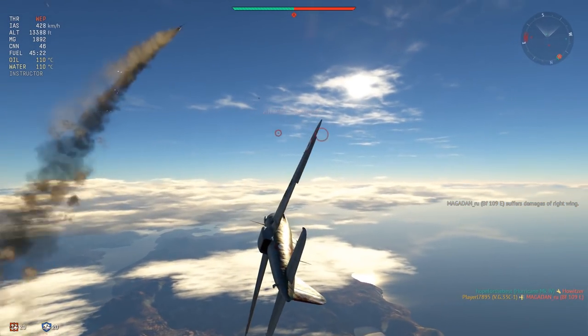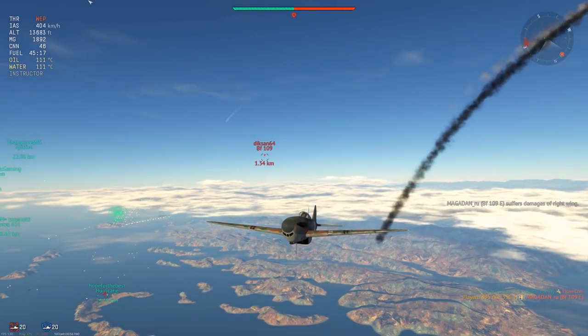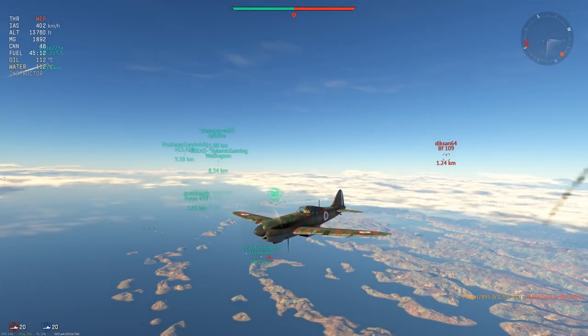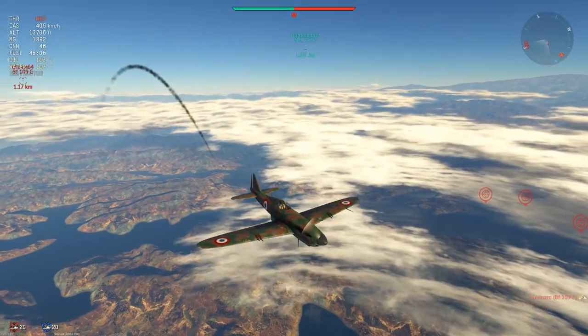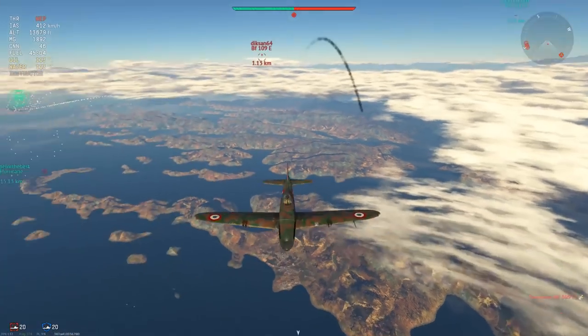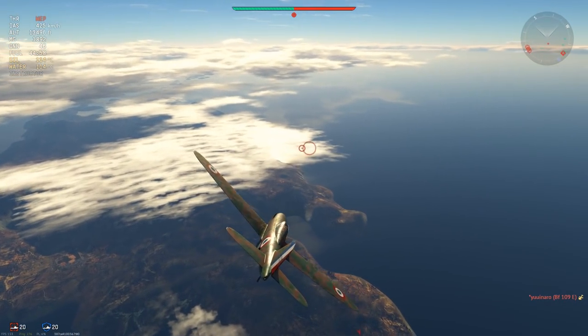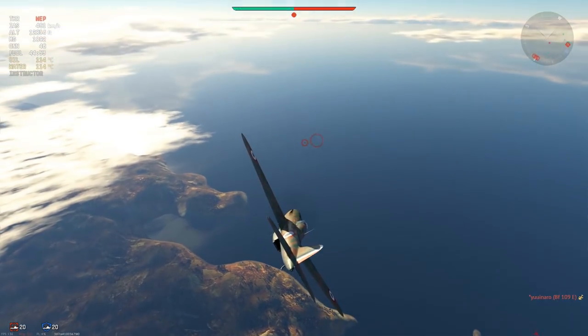Put that Hispano to work — first kill. At this point I want to open up a little gap, although the 109 on our six appears to be closing in. The bomber is safe and I don't really want to give up the altitude I've already gained. If I can take out that 109 on my six, I'll be able to lord this altitude advantage over all other aircraft I could potentially encounter during this match.